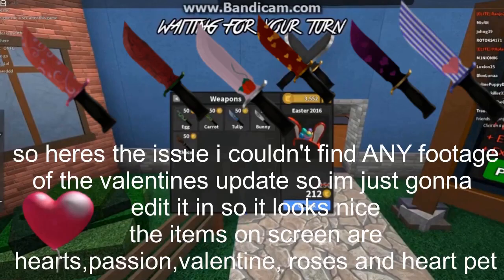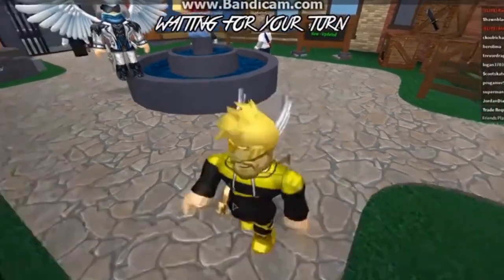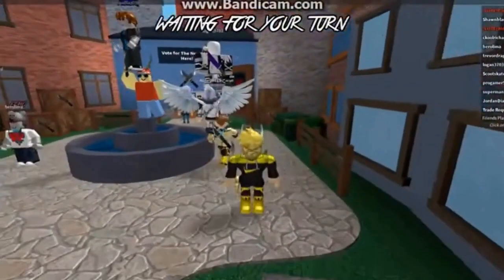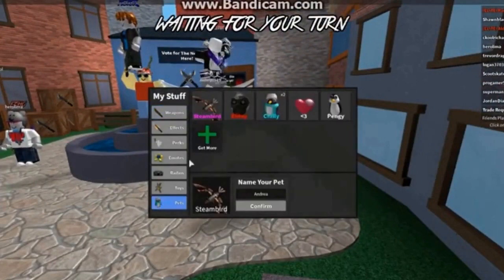In February of 2016, there was the first and only Valentine's update. It was a very minor event compared to Halloween and Christmas, only having a few weapons and a pet sold in the shop. This is where the Heart Pet came from, at only 400 coins and the most expensive of the items. Right before the Easter update, exclusive packs became available — the core four item packs. The Clockwork Pack came out on February 9th, 2016, with the Clockwork Knife, the Steambird Pet, and the Gear Storm effect — the first ever item pack including more than one item.